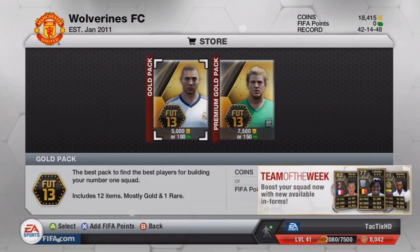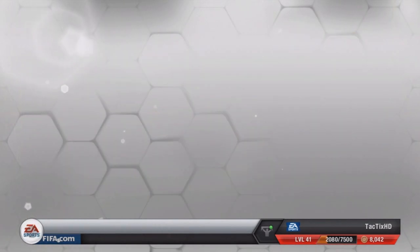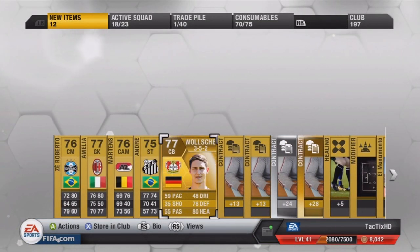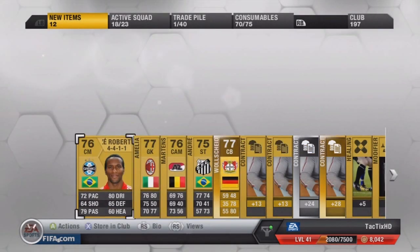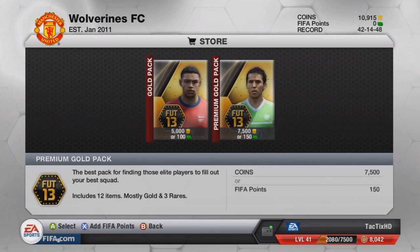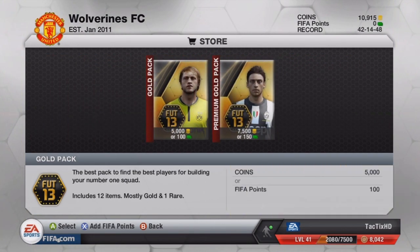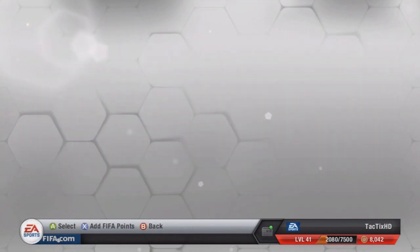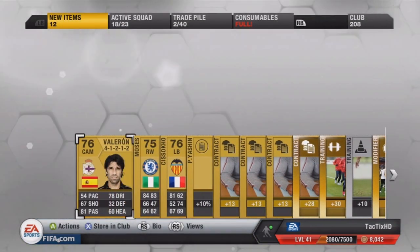Going to try the Bundesliga thing again, just for superstitions basically — hope for the best. I couldn't read that name fast enough. Don't see any blue there, or even a black. We got a Bundesliga player, but unfortunately it was not one of the Team of the Season. Got a 3-4-1-2 formation and some contracts — stored all that in the club. We have one more pack left just as the consumable pile fills up. Let me see if we can try another pack — I know it probably doesn't matter, but I just want to try something.